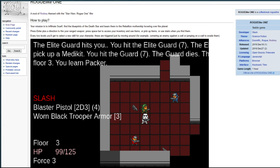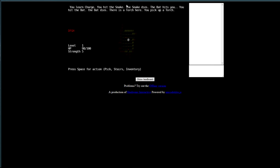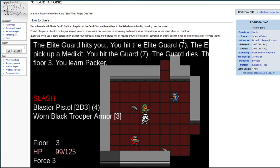Our job is to infiltrate Scarif, find the blueprints of the Death Star, and beam them to the Rebellion Mothership hovering over the planet. We'll take control of the main hero and battle our way through the tower. It's a pretty simple little roguelike built off of a 2013 seven-day roguelike challenge game called Rodney — this is Rodney, and this is the Rogue One version.